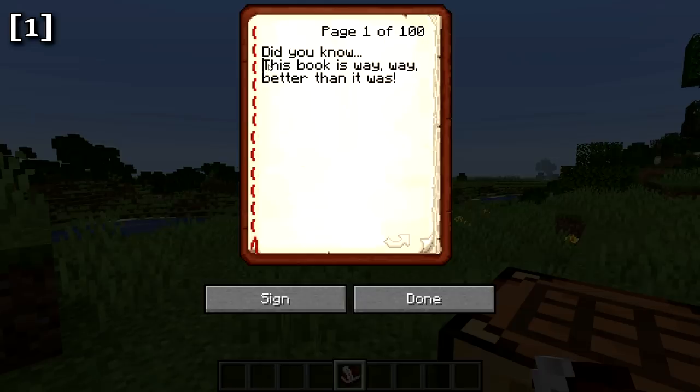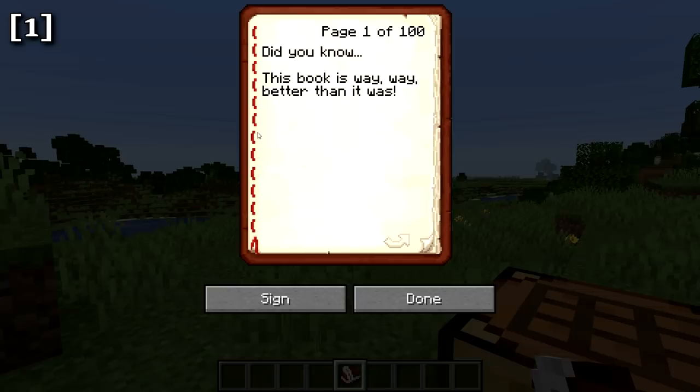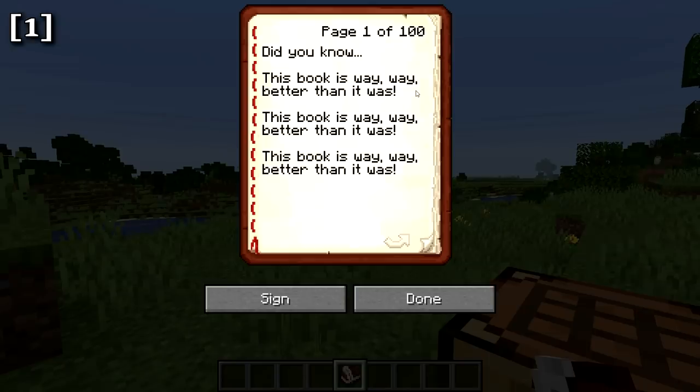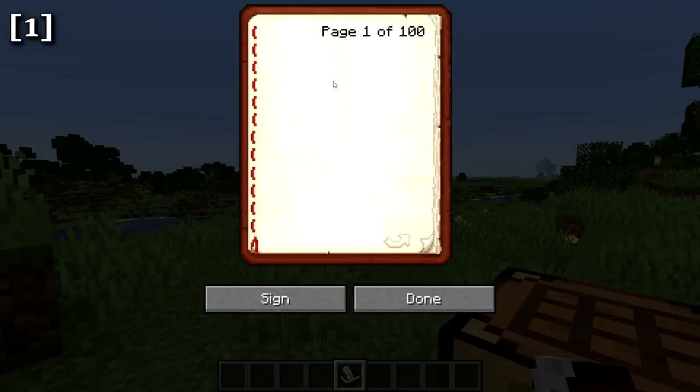You can highlight text, copy and paste within the book using standard keyboard shortcuts. You can double-click to highlight a single word or triple-click to highlight the entire page. Books now also have 100 pages, which is twice the length they had before. These are really big improvements to the book and quill in this update.